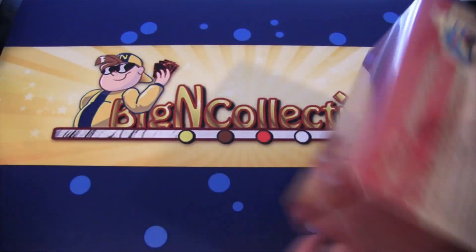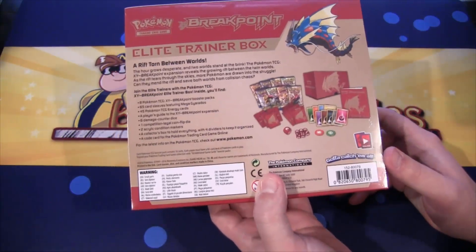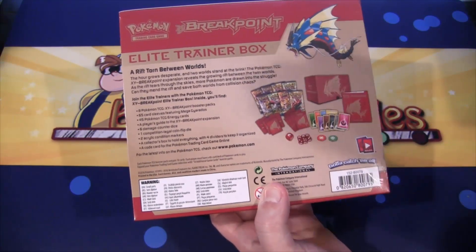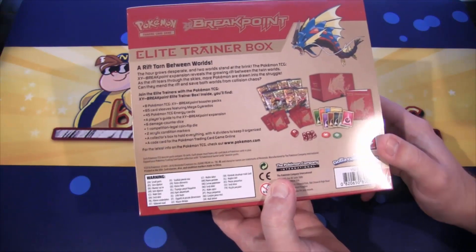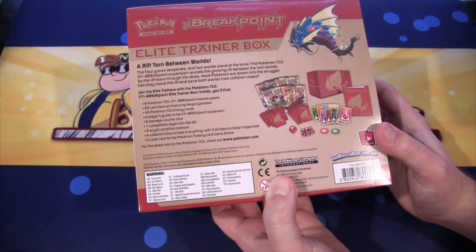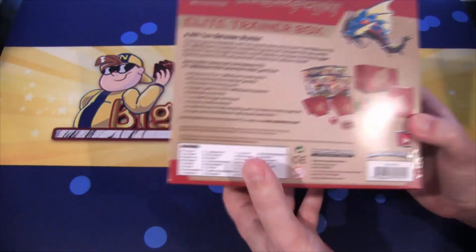It's like a red box. There's all the cool stuff you get from this. You get some different dice that you can use, energy cards, sleeves, a box you can put everything in, even plastic counters for poison and paralyze and everything, as well as a bunch of Breakpoint Booster Packs. Newest set, so it's a great way to get everything.